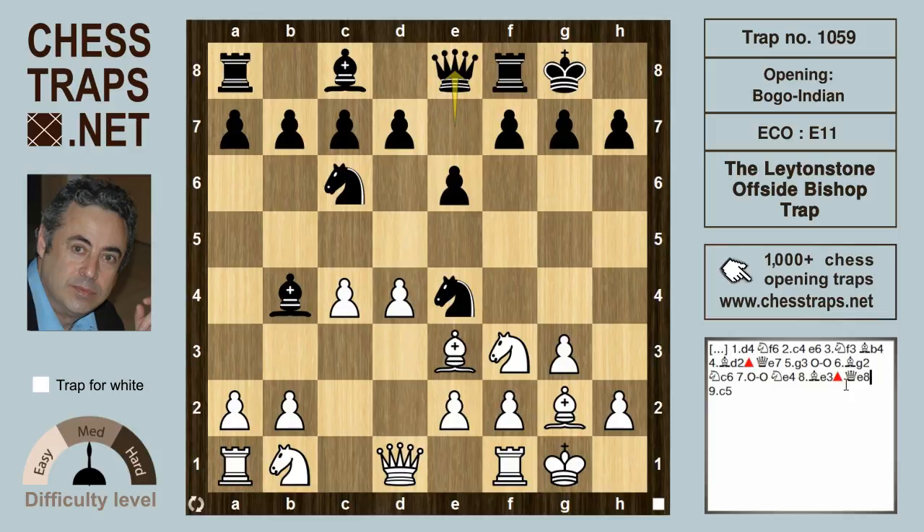If Black moves the Queen, for example to e8, trying to vacate the e7 square for the Bishop, White just closes the shop with c5, and that same a3 and b4 threat is restored. Black is losing the Bishop and losing the game.